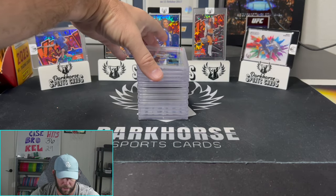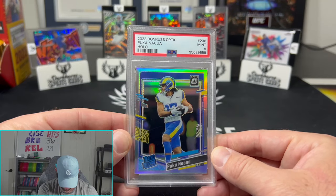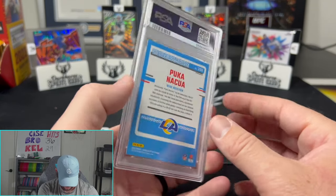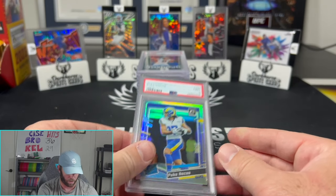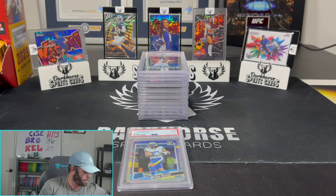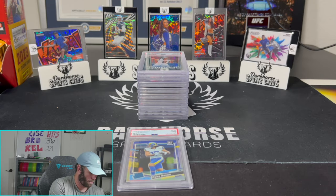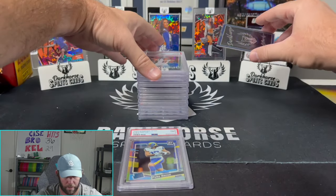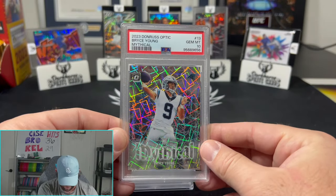That is going to be a nine — a nine there for the Puka hollow. Not what we're looking for, but we'll take nines. Nine for the Puka hollow. Let me put our dope peek on these so you can see — that is what we want.